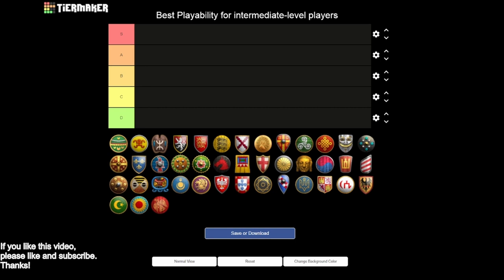Being able to play an aggressive dark age strategy is really important for playability at the intermediate level, because you're starting to see those really quick openings. It's good to be able to play a variety of them yourself depending on the situation, but also to defend against them. Having a flexible tech tree matters too - decision making for late game compositions can be really tough for intermediate players, so having lots of options and being able to mass units throughout the game is very important.